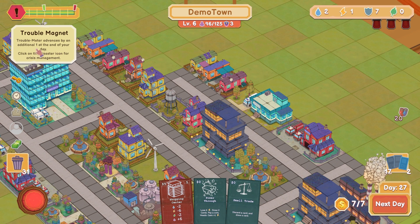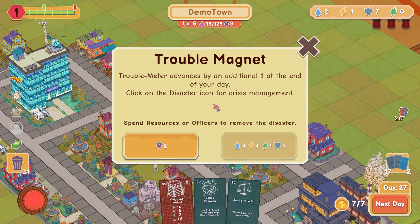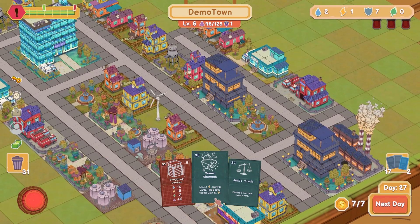That's really bad. Crisis — click on the disaster. We've got to get rid of that. Spend two cops to get rid of that — we have to, I can't have that going up two per time. Lose two energy, draw two cards, flip a coin — gain.